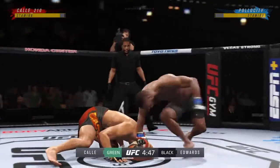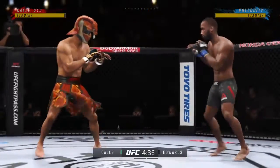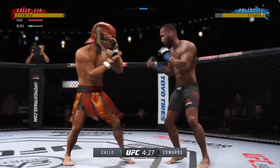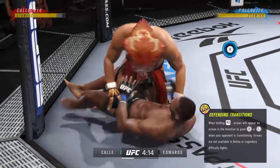He has really good striking and decent stamina, so that's why I went ahead and chose him. I like his build — he has a good wingspan, nice stance, and good kickboxing style, so it fits my style of play. I have to know how to stop that takedown.